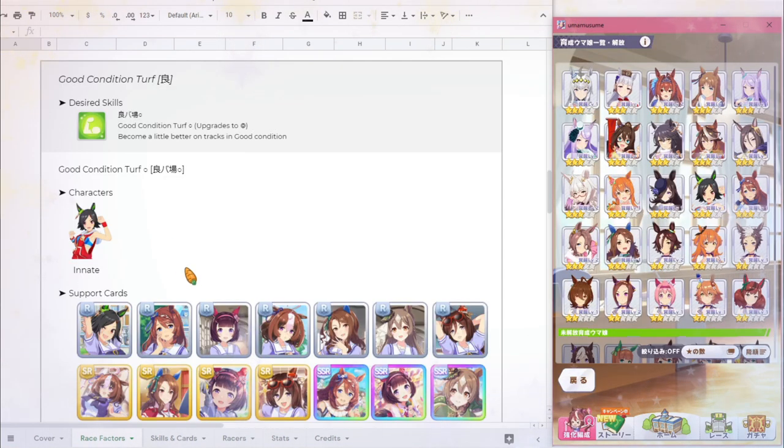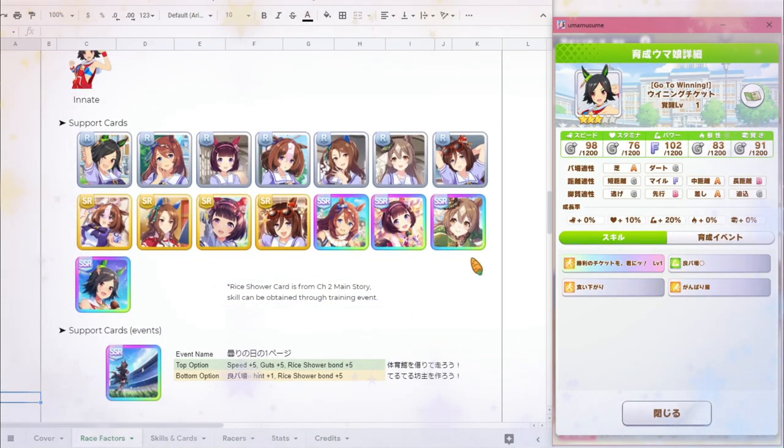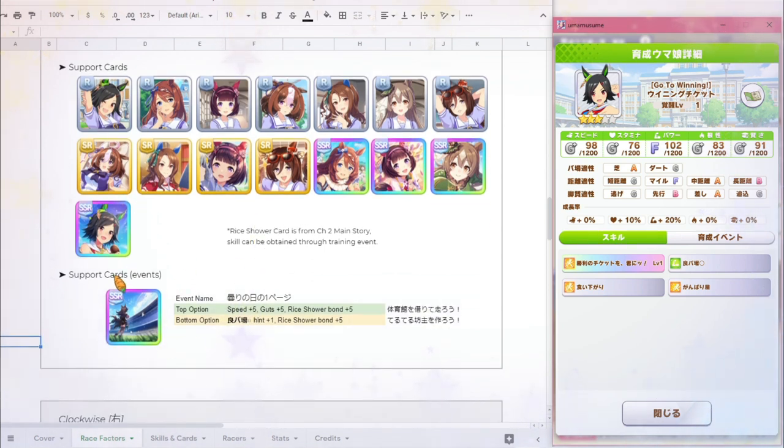The next factor is Good Condition Turf, and the desired skill here is Good Condition Turf, which also upgrades to a double circle. The character that has it as an innate skill is Winning Ticket. There are a ton of support cards that can help you get this. For Rice Shower specifically — which is a very good card to use for this event — if you run into the relevant event, choose the bottom yellow option to get this skill. I have support card events written out like this for all the race factor skills I'm recommending, so if you scroll down to other cards, you'll see a very similar format.